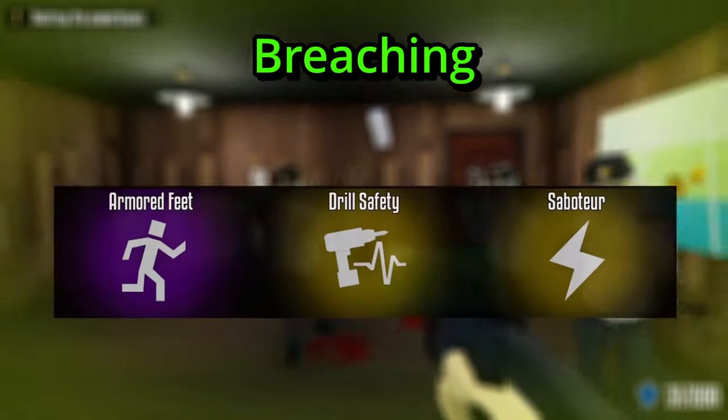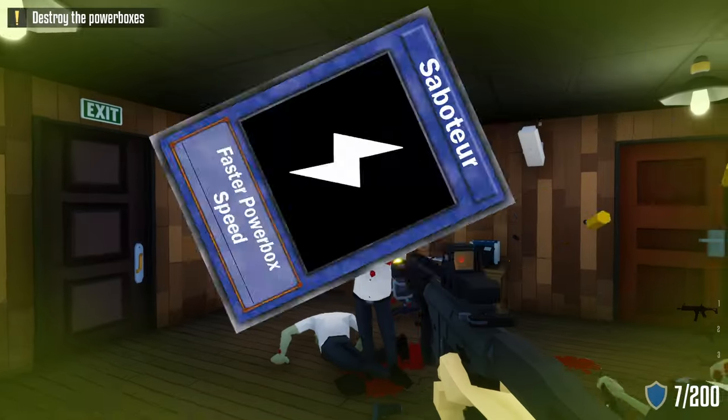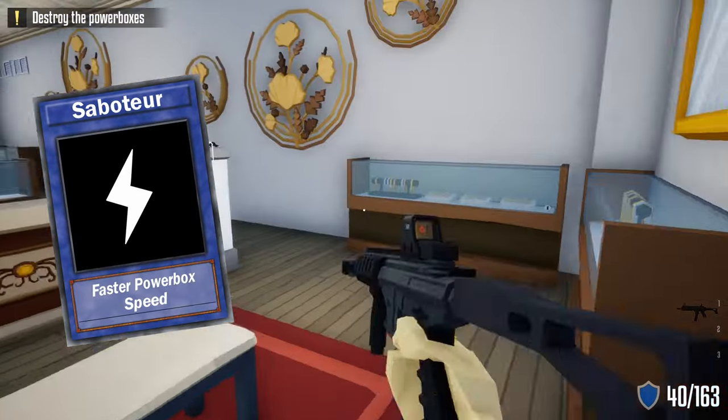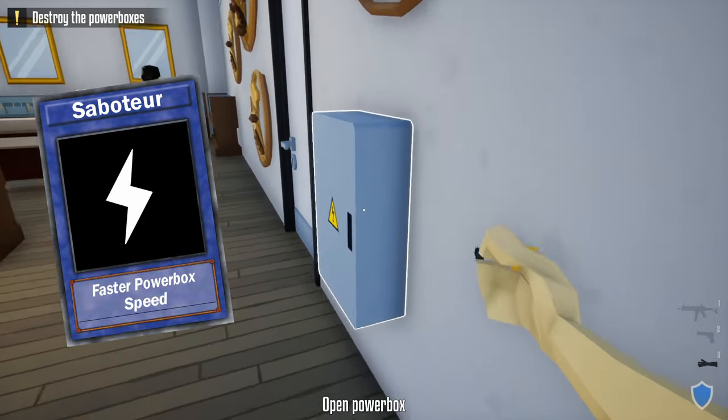Moving on to the breaching category. The first skill is Saboteur, which I think is a must if you're doing the heist loud — it increases the speed of the power boxes. I give Saboteur an S rating.